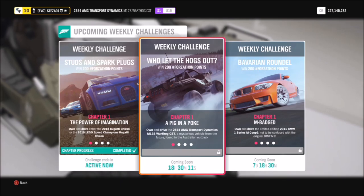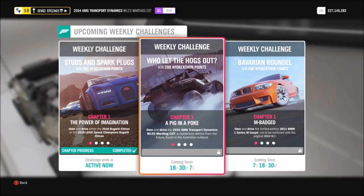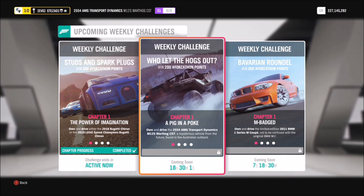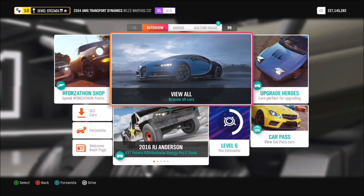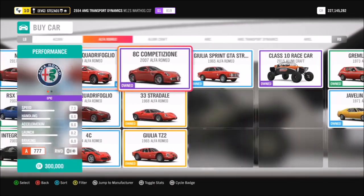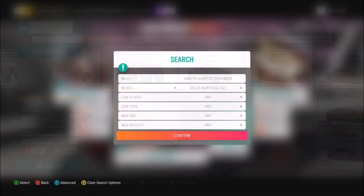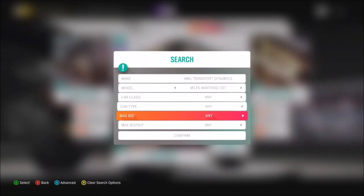Hello and welcome back to Everything Gaming. Today we are going to do another Forzathon guide. This week's Forzathon wants you to use a very special car — the M125 Warthog CST, which we all know comes from the Halo games. If you do not own one, do not worry — you can pick one up in the auto show for about 850,000 credits.